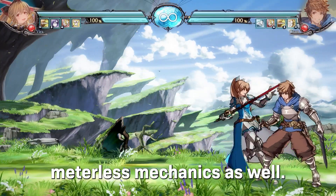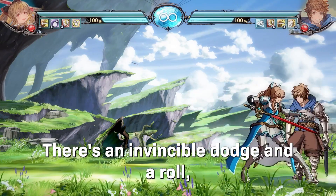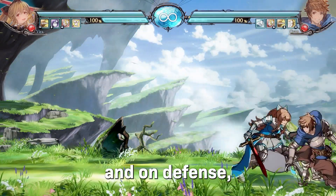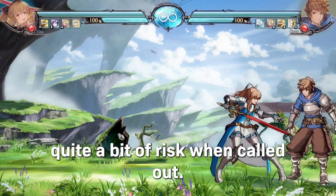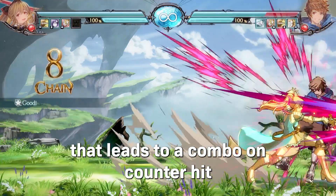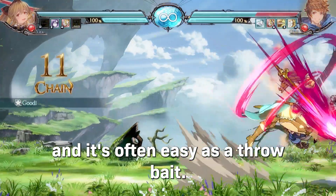In addition to these metered options, there are some universal meterless mechanics as well. There's an invincible dodge and a roll, which is vulnerable below the knees. Both are extremely important at neutral and on defense, but represent quite a bit of risk when called out. Additionally, there's a slow universal overhead that leads to a combo on counter hit, and it's often used as a throw bait.